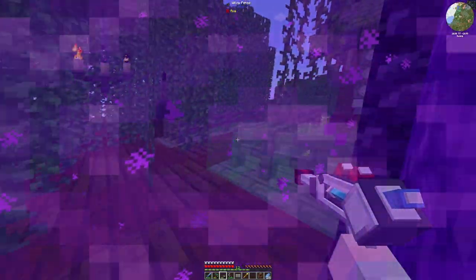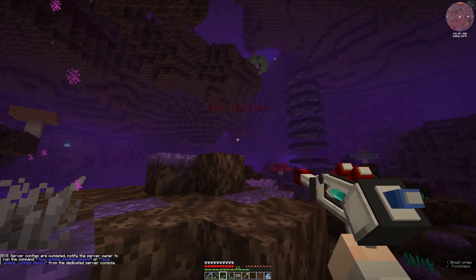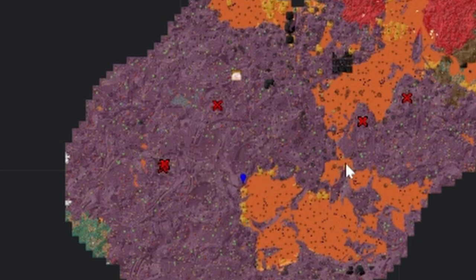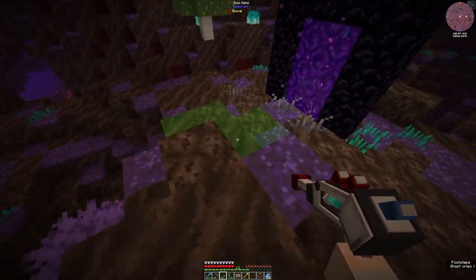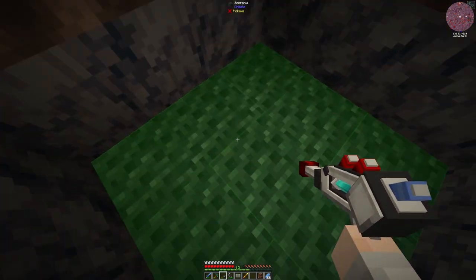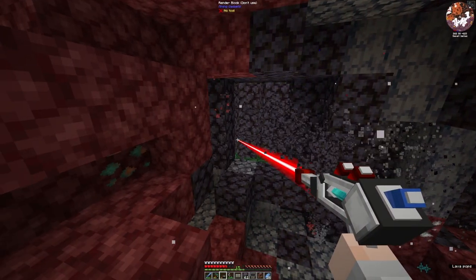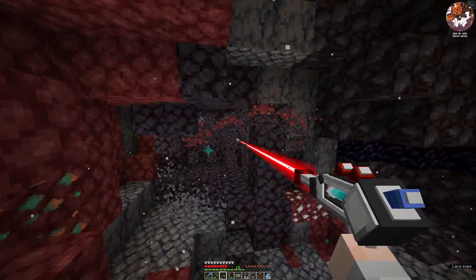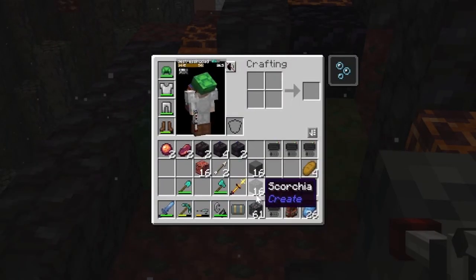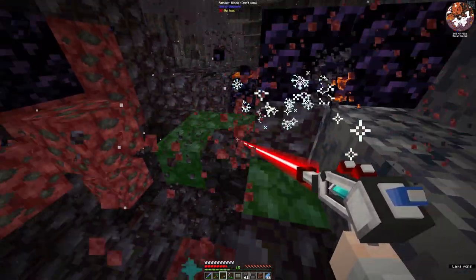We're just looking for blackstone — I think it's easier to find blackstone here than anywhere. We're in a whaling garth, not far away from the other location. I think we need to go underground. Finally, we've found a Basalt Delta, and I'm assuming that's blackstone — yes, that is blackstone. These have blackstone.